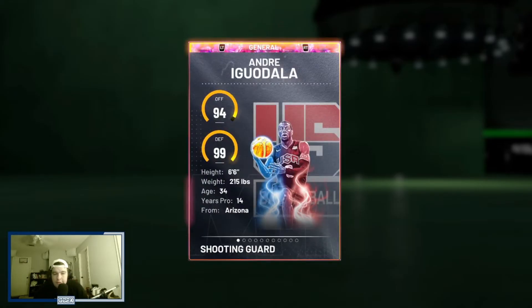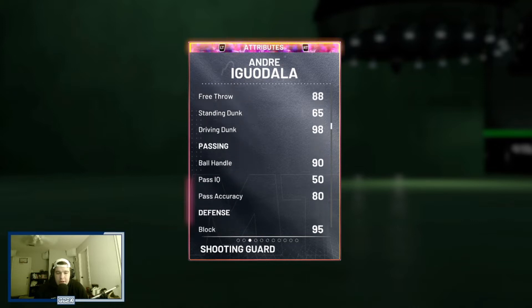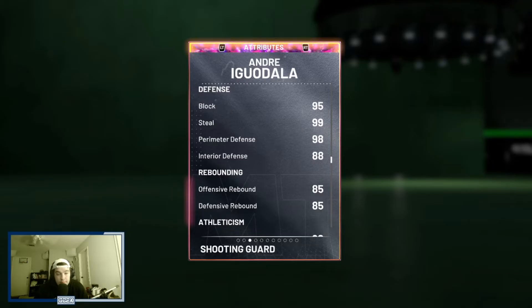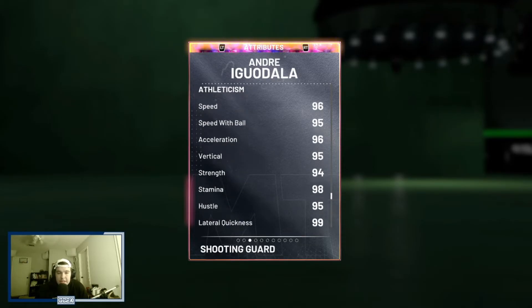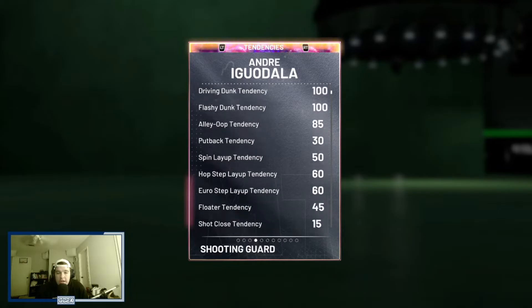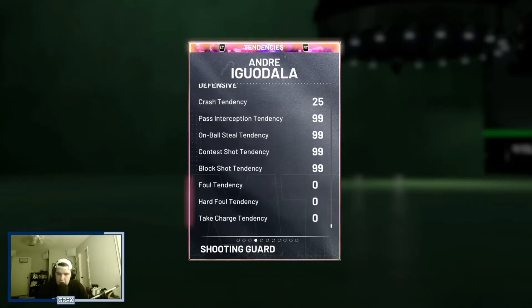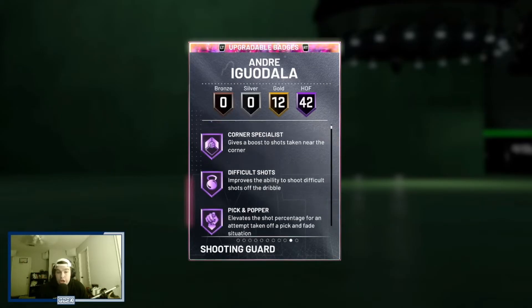Iggy is 6'6", 215 pounds, with 94 offense and 99 defense. He's got 97 driving layup, 94 three-pointer, 98 driving dunk, 90 ball handle, 95 block, 99 steal, 98 perimeter defense, and 88 interior defense — really good defensive stats and a decent rebounder as well, especially at the shooting guard position. He also has 96 speed, 95 speed with ball, 96 acceleration, and 99 lateral quickness. Defensively, he looks exceptional. He statistically looks like a dark matter — a really good dark matter.